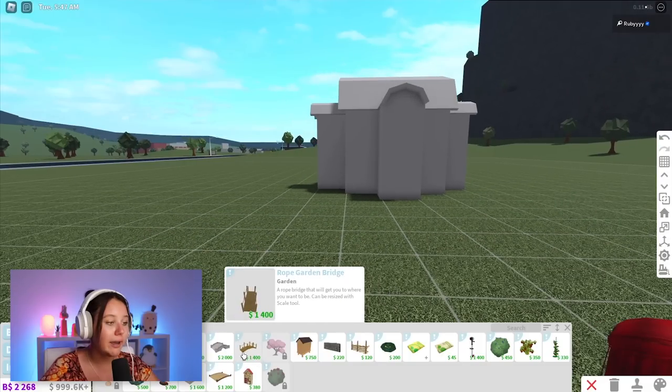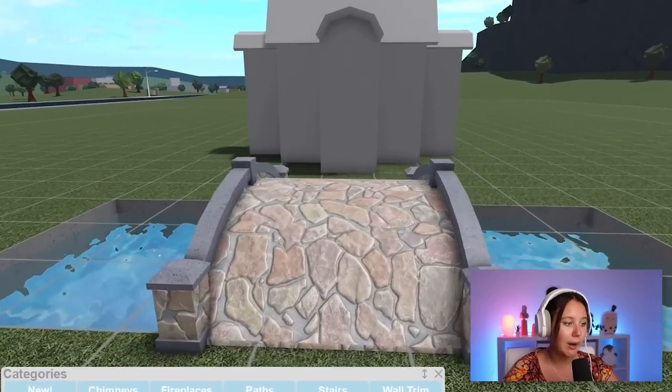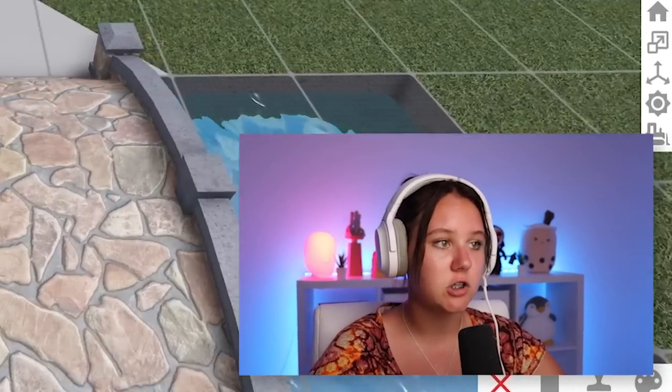Now we need to make a path. I'm gonna use a bridge — wooden or stone? It's gotta be stone. There we go, a little bridge. Now we need to make a pathway; we'll use a new fence, like this, because it is indeed a cottage.